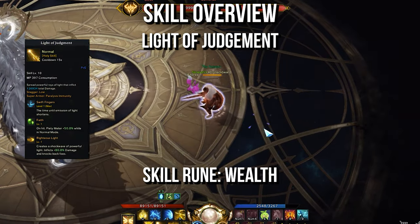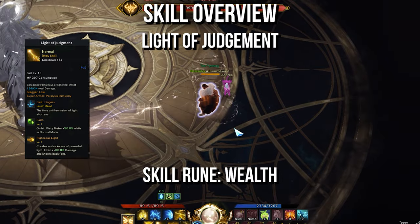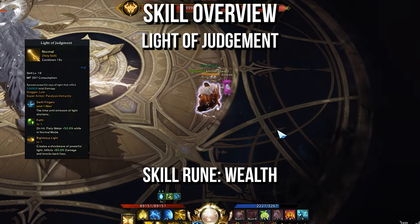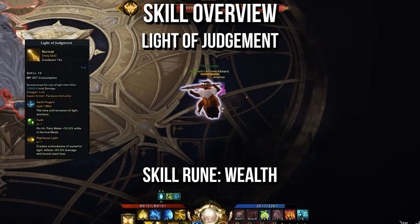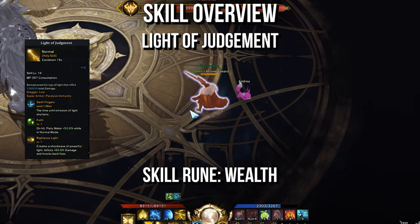Light of Judgment is a situational ability that's excellent for building your identity gauge. The problem is that it only has this one use, while most of your other abilities have multiple applications. You'll run this with Swift Fingers, Faith, and Righteous Light, and Wealth for the skill rune.